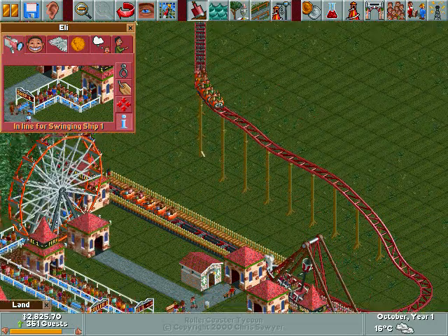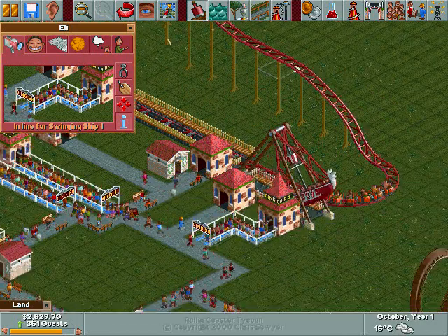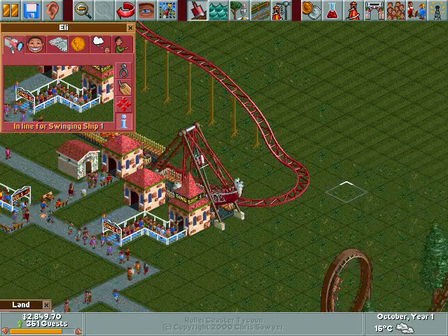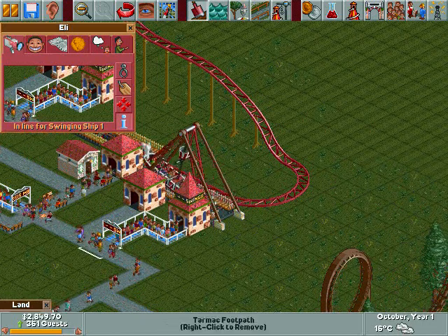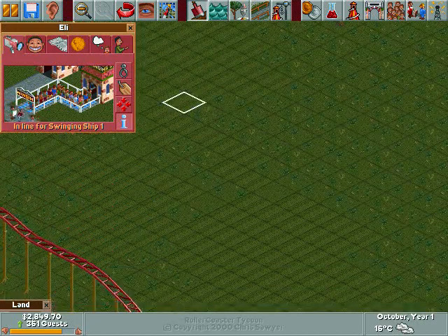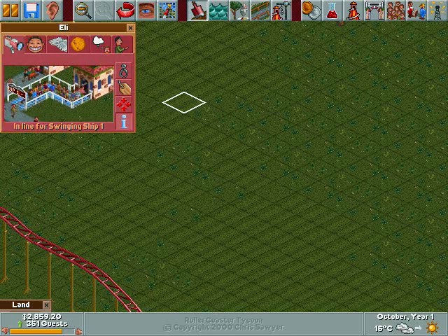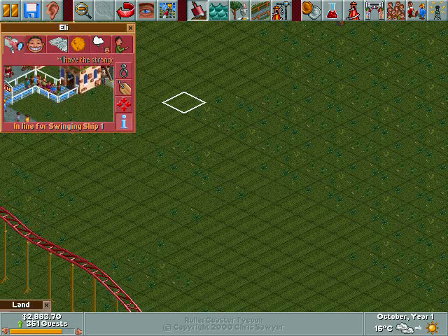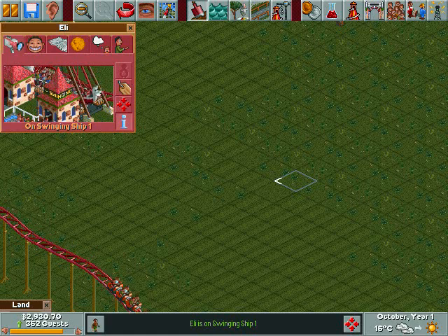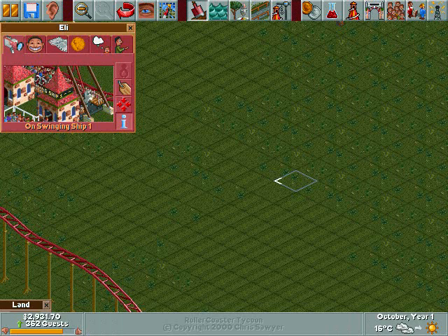That's one of the things you can buy from the information kiosks. And that's really all you need to know about the guest interface. Let me explain something that happens in really big parks. I have the strangest feeling someone is watching me. No, nobody's watching you. No, no one.